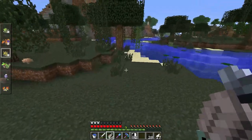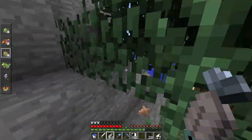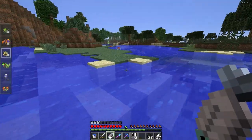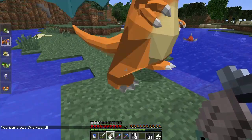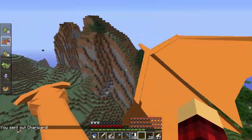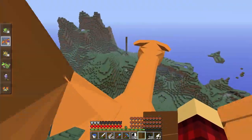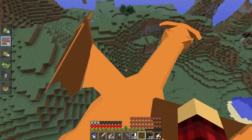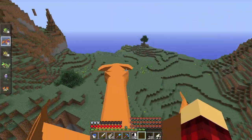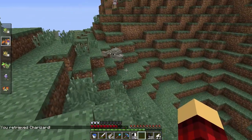Is that a Wartortle? No, it's a Nidorina. Let's jump on Charizard and go looking. I've already caught most of the Pokemon in the forest — I need a Bulbasaur and Turtwig, but enormous ones. I need a Lunatone from here. Let's get out and go back to the plains — I want to find that legendary Pokemon. Oh, this is a pretty big Geodude — hi Geodude, time to be caught!